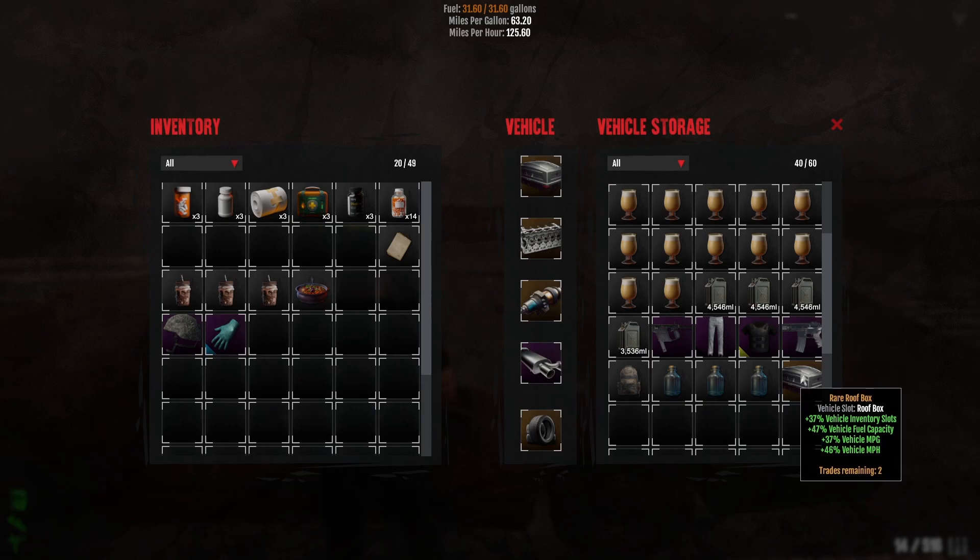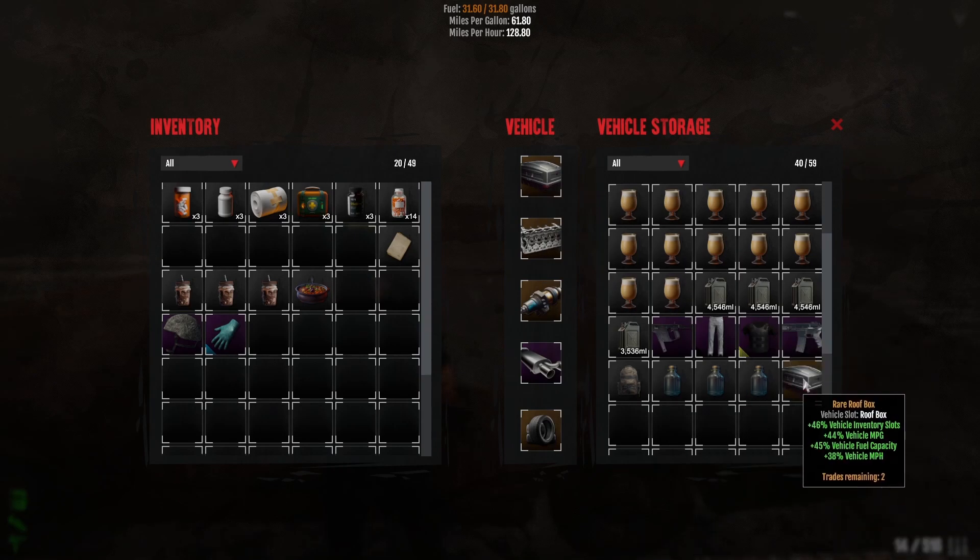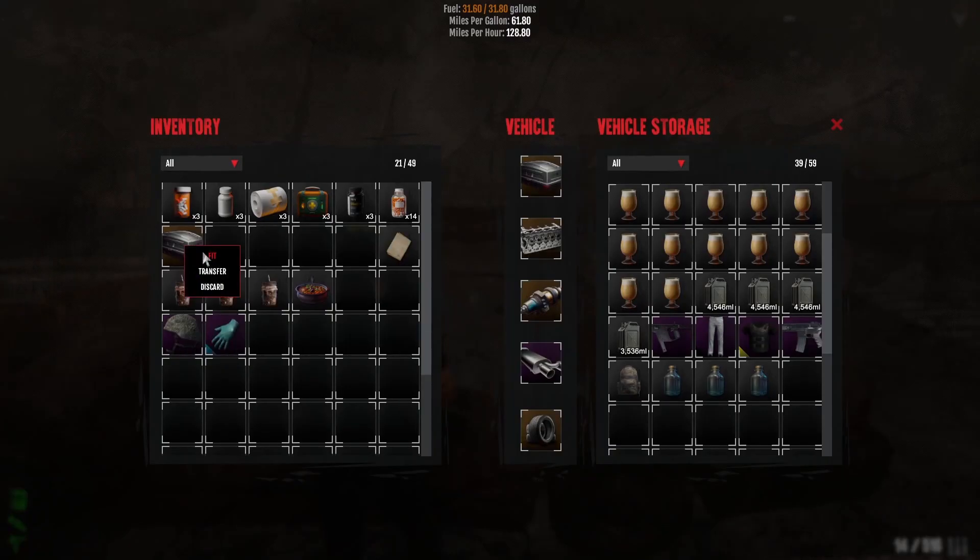If you have a vehicle part, whether it be in your vehicle's inventory or in your inventory — I'll show you both — you can right-click and then fit it, which would then replace the vehicle part that you currently have equipped, which would in some cases be damaged when you start out. You can go back at any time and do that from your inventory as well.